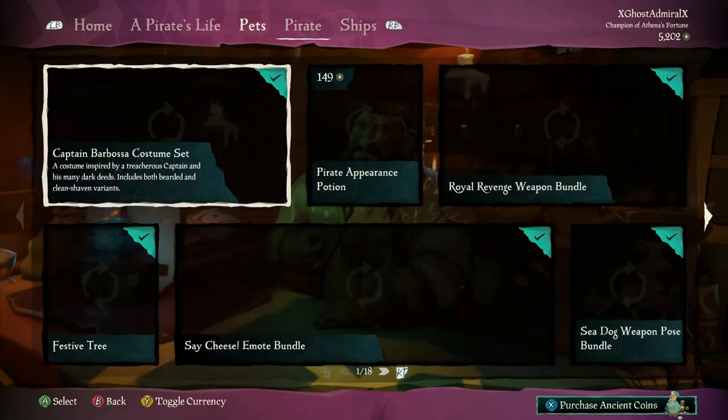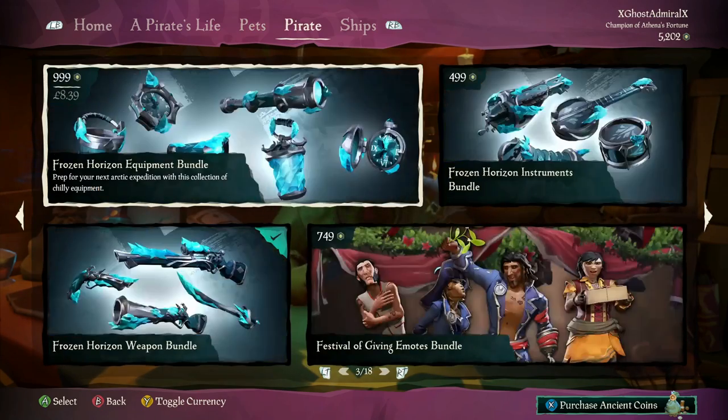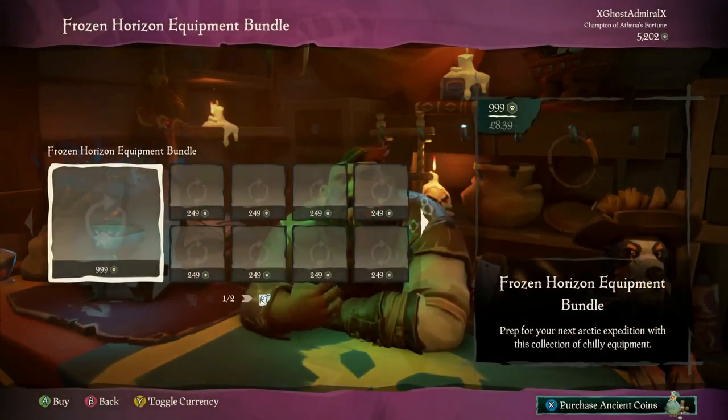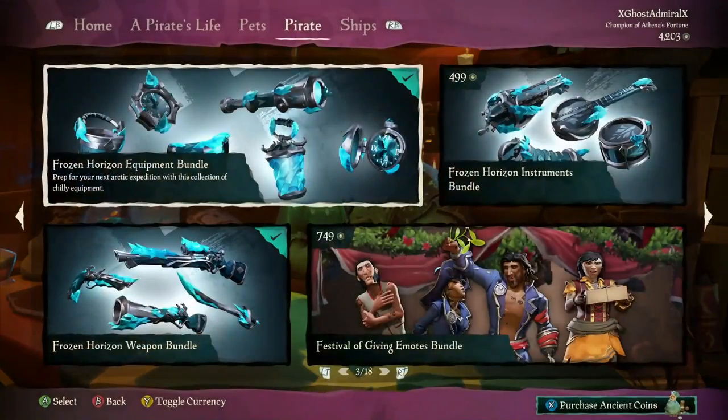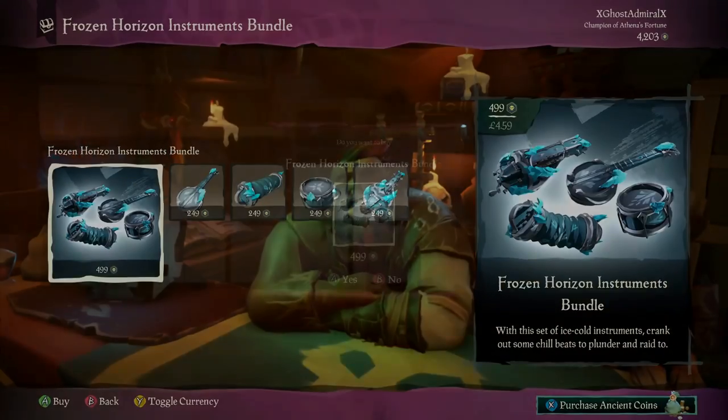And then lastly the Frozen Horizon Equipment Bundle and the Frozen Horizon Weapon Bundle. Finally after a year they're bringing it in. They are sold separately, which is a bit of a pain, but it's $9.99 and then $4.99 for the instruments.